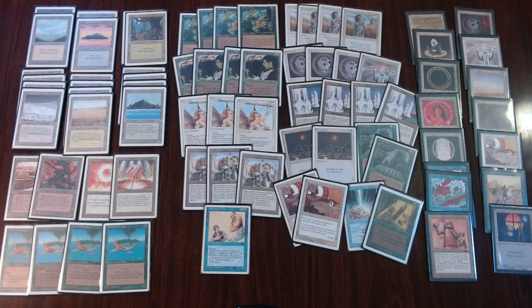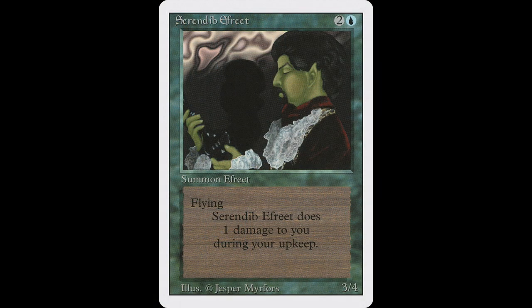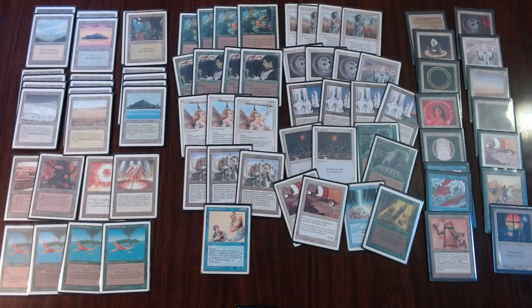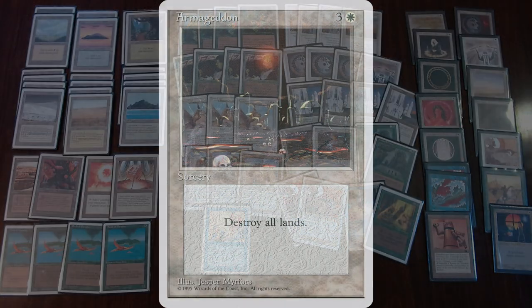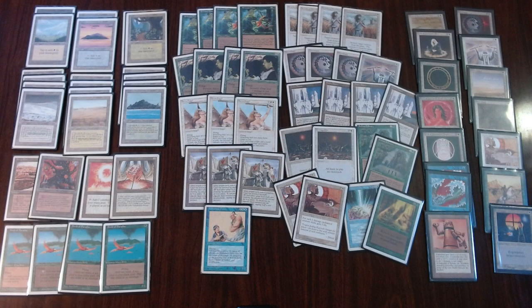What Baron wants to do is get the ramp out, then play one of his big creatures like the Ernham-Djinn or the Serra Angel. Once that is on the board, he wants to get the Armageddon out as fast as he can — cast it, wipe the lands — and then he's the one with a big 4/4 flying Serra Angel while the opponent has nothing, and he can just bash in.